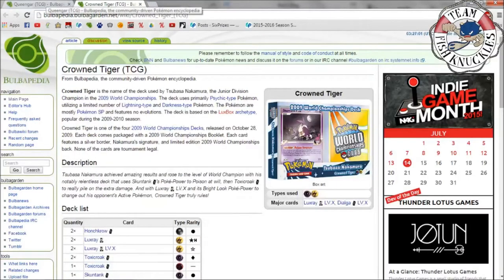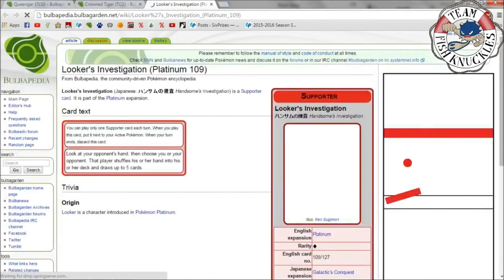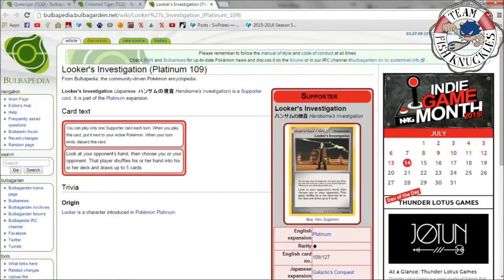Two Looker's Investigation: look at your opponent's hand, then choose either you or your opponent — that player shuffles their hand into their deck and draws five cards. If you see your opponent has five trainer/supporter/stadium cards, you keep them in their hand and use Poltergeist for 150 damage. But if you see they have a really good hand, you can shuffle it away and hope they draw into a mediocre hand. It lets you see how much Poltergeist will do and decide whether to use it.